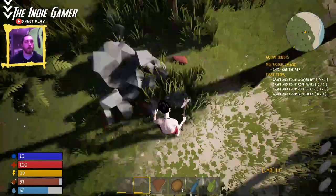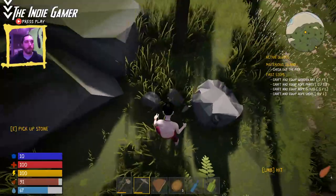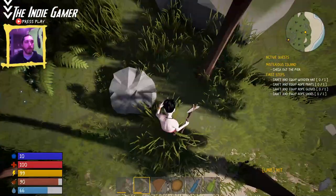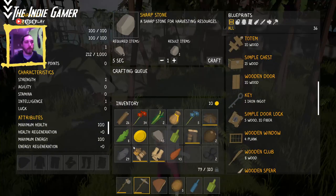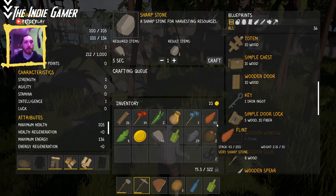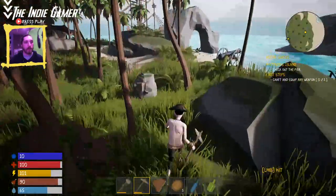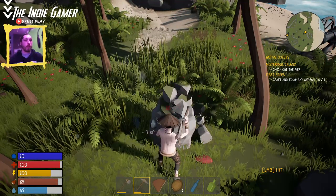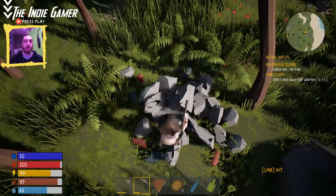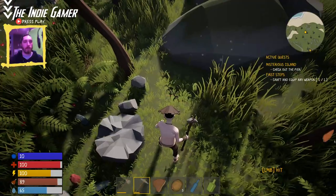I do wish you could just hold E to pick stuff up, but you know, it's the little things. We got another piece of iron. Craft and equip — right-click, easy. Wow, 43 flint, 29 iron, 45 stone — a lot of stuff in those little rocks. There's still more in there: another big haul. I'm sure our Intelligence stat gives us a bonus to gathering, probably a decent amount, though I'm not sure exactly how much more we get from it.